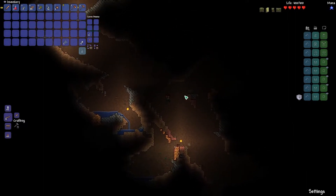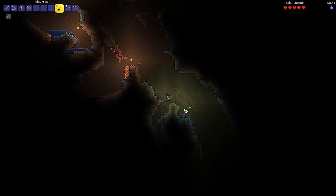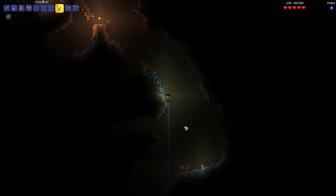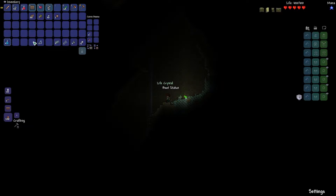There's a chest up here, and it didn't have any goodies in it. Nice — a life root! I can't break the pot with that. I'll take the boot statue as well.